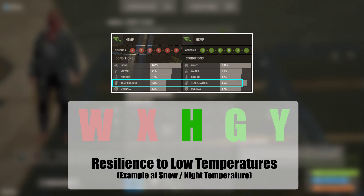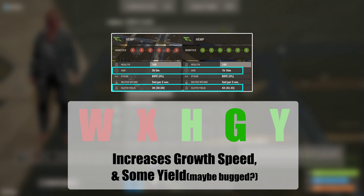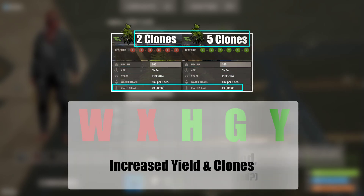As far as plants are concerned, the snow biome is cold all the time, and the same level of cold regardless of day or night. The forest and desert biomes are just cold at night. G increases growth speed, but also increases yield by a small amount — it's unclear if that's intentional. Y increases yield and the number of clones you get from cloning.